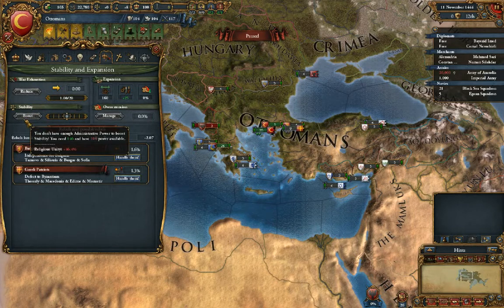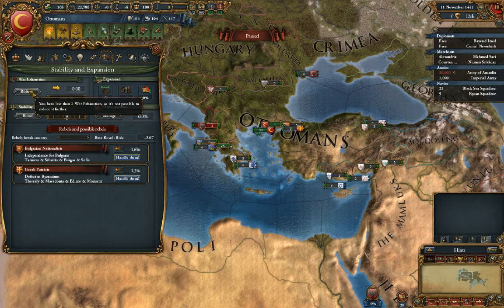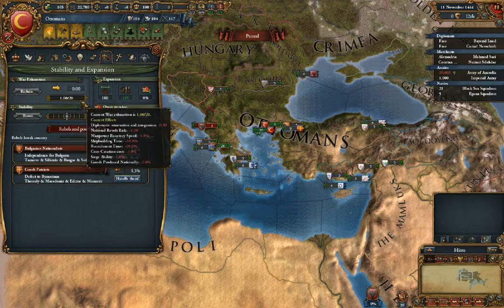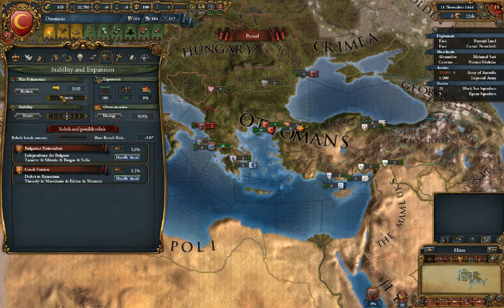Stability — this is where you boost your stability. It always requires admin power. Admin power is probably the most important power, so you'll want to try to use it sparingly. War exhaustion shows how annoyed your people are with the ongoing war — how much time, effort, and blood they've spent, and how exhausted they are with it. A lower number is better, and if you're at peace this will slowly go down to zero.